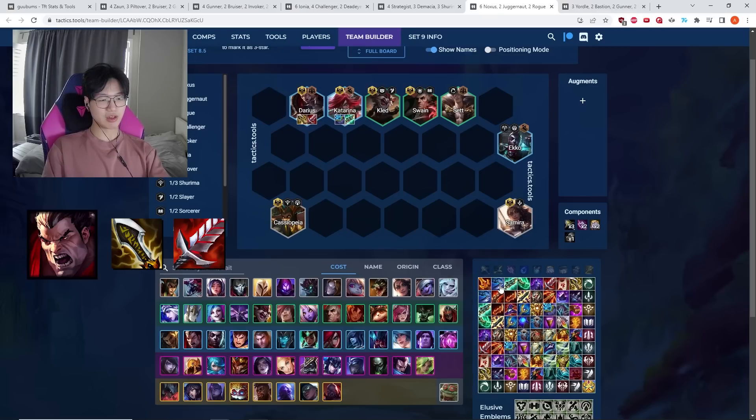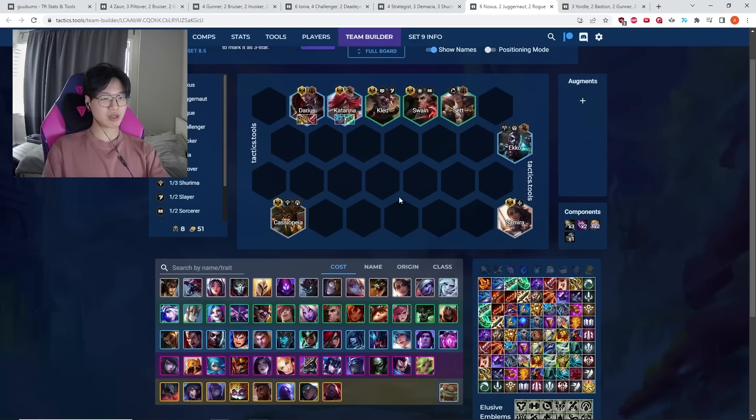Fill Darius's items with Giant Slayer, Titans, or Hand of Justice — these are all strong once you have the core two items, but they matter less than IE and BT. For Katarina, Spark and Gunblade are fine.